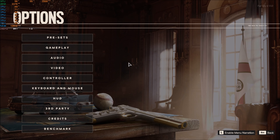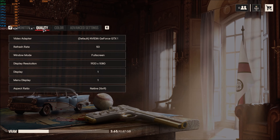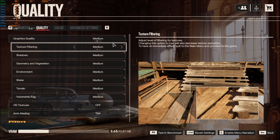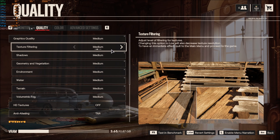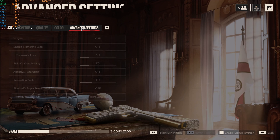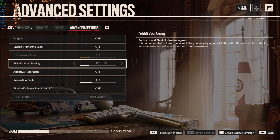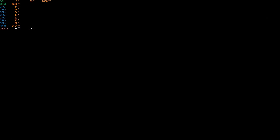Here we are with the medium settings — MSI Afterburner is displaying nicely over there. I'm using the presets for quality, literally not toggling any of these on or off, just for consistency's sake. This is on medium. Advanced settings: vertical sync is off, and that's basically all there is. Let's go ahead and take a look — full HD, 1080p, medium settings with MSI Afterburner running.